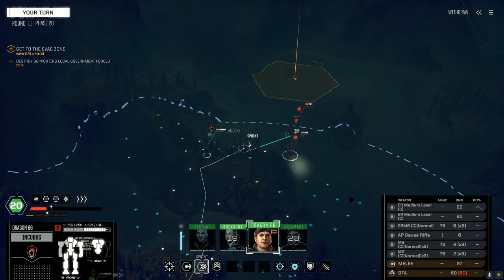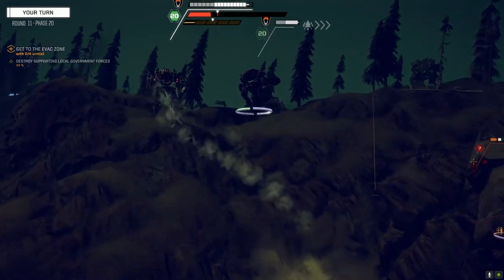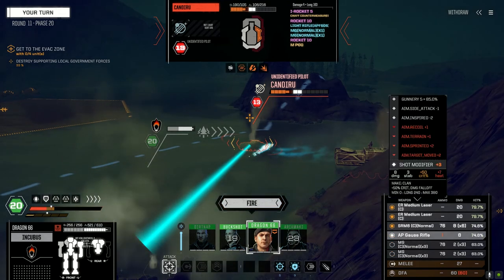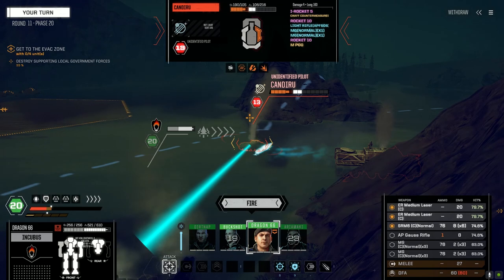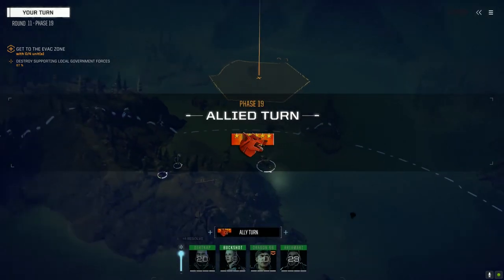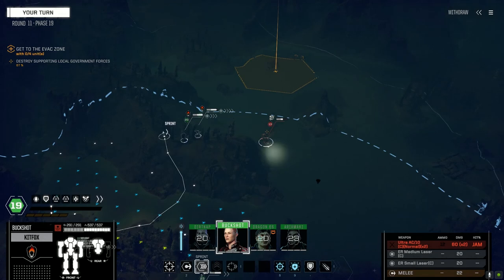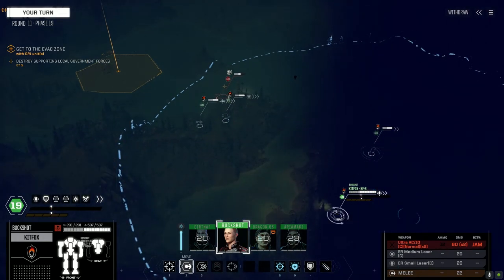Got to find a way to cool this Incubus off. Machine guns can stay off. I think I want to save the AP's last shot so we have a good alpha strike. Ultra still jammed — is there any way we can speed that up?